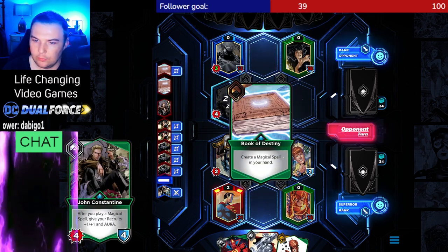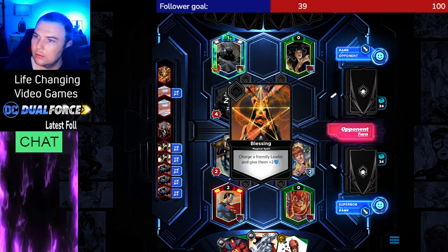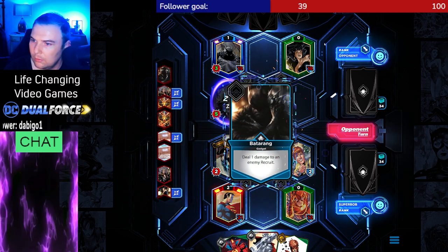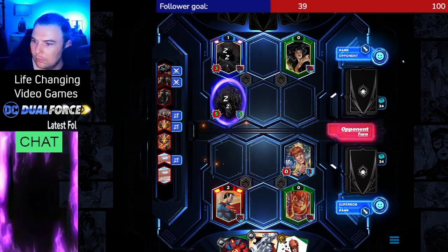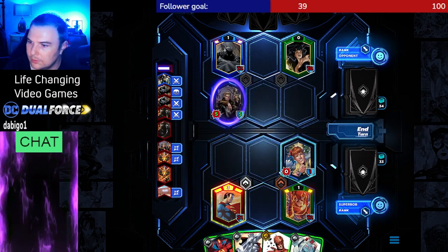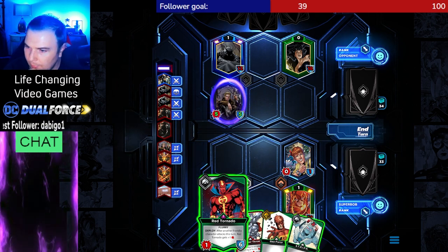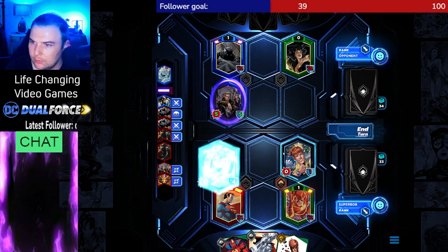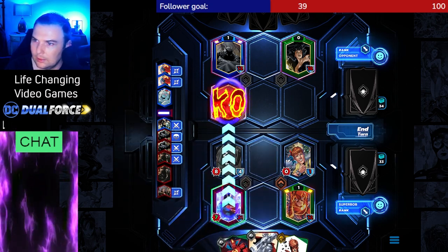After you play a magic spell, give your recruits plus one plus one aura. We got a silver to bronze here — after another friendly character attacks this turn, Red Tornado gets a plus one. I think Stripe is probably better for us, and we'll use Superman here to take out this dude.